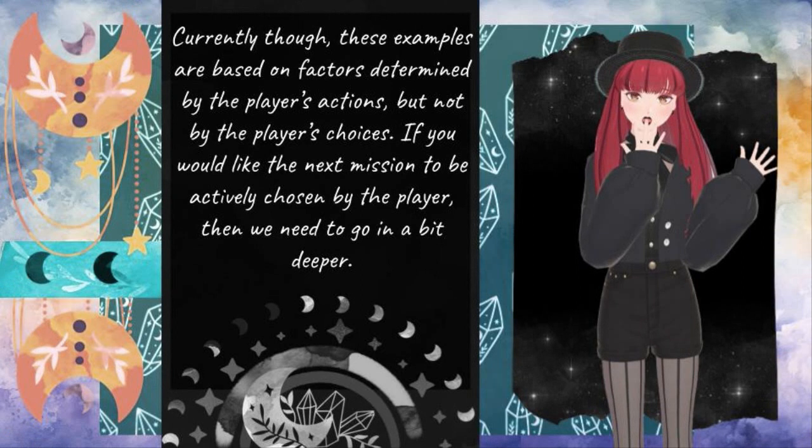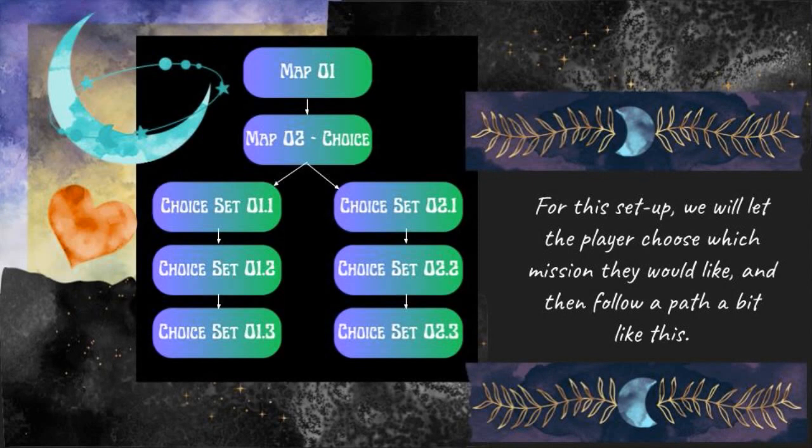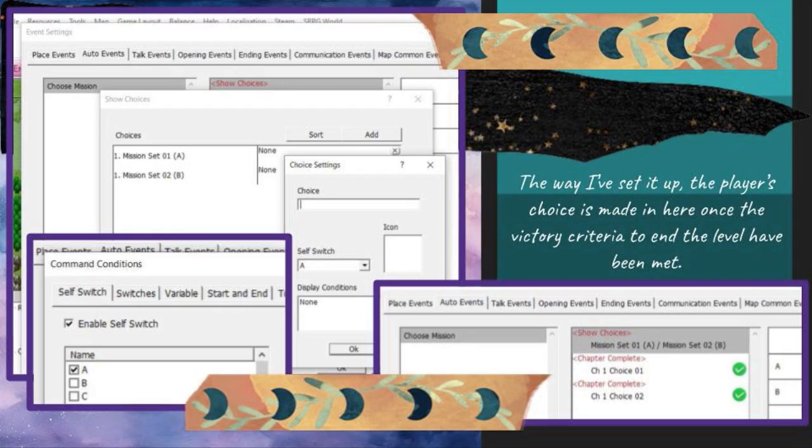Currently though, these examples are based on factors determined by the player's actions, but not by the player's choices. If you would like the next mission to be actively chosen by the player, then we need to go in a bit deeper. For this setup, we will let the player choose which mission they would like, and then follow a path a bit like this. The way I've set it up, the player's choice is made in here once the victory criteria to end the level have been met.